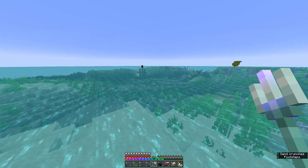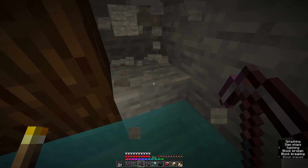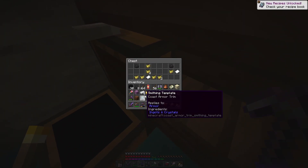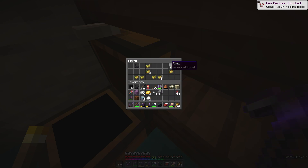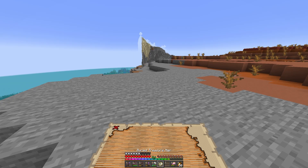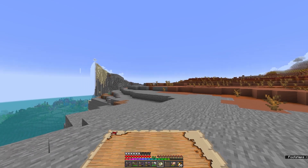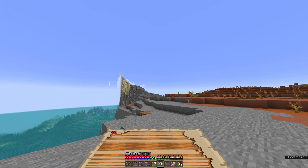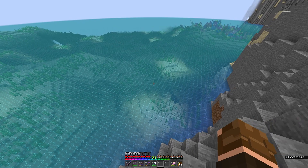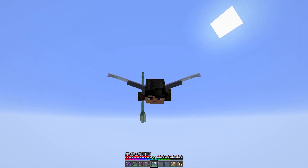There's a shipwreck over there which we will see if they have the armor trim I'm looking for. There's the chest — there it is: coast armor trim, we finally have that. A lot of poisonous potatoes though — those potatoes have been in there for quite some time. We have more of these coast armor trims — that's pretty cool. Since we're already near a desert biome we should probably go out there and try and find a desert temple. Let's just propel ourselves — this is so fun!